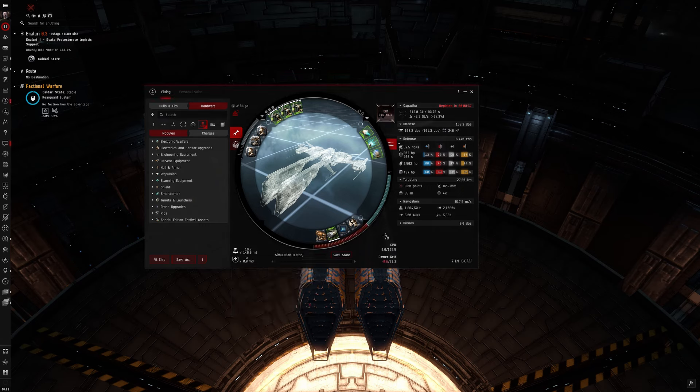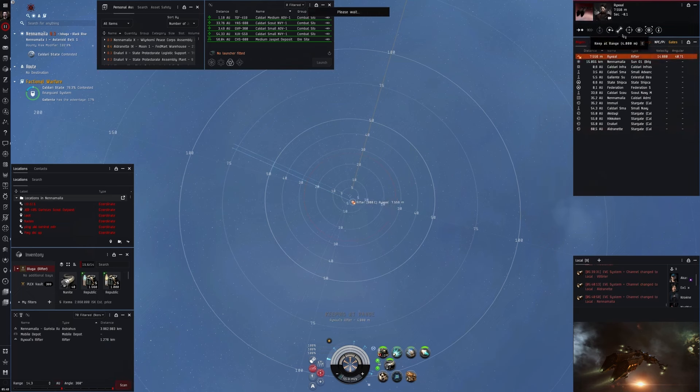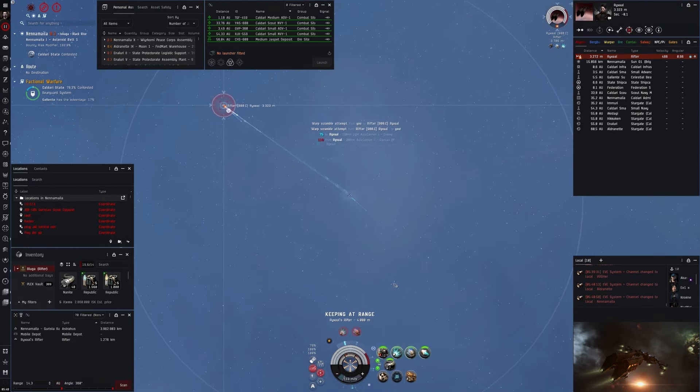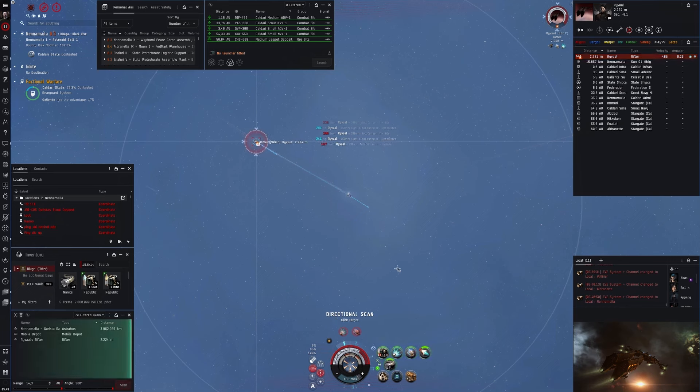So enjoy the fights and let's go. First fight: I am fighting a Rifter. We arranged a 1v1 at the sun and I land at zero on him. I do a keep-at-range and we both apply our maximum damage. I start the armor repairer a bit late and I'm already at half armor when I get the first rep in.